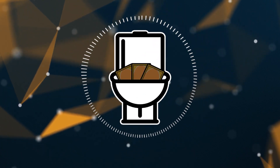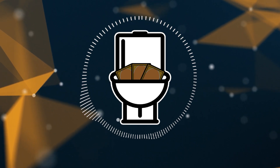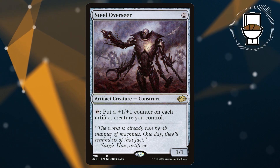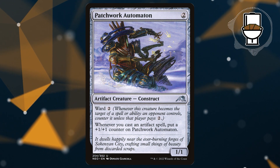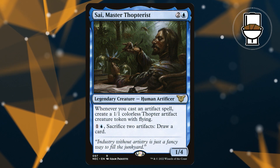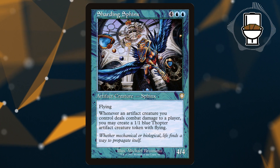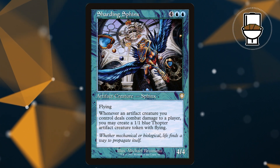If any or all of our combo pieces get removed, we will have to win through other methods — most often just attacking with creatures. We have Steel Overseer, a 2-mana 1/1 that taps to put a +1/+1 counter on each artifact creature we control. Patchwork Automaton, a 2-mana 1/1 with Ward 2 that gets a +1/+1 counter whenever we cast an artifact spell. Sai, Master Thopterist will give us a massive army of 1/1 fliers to swing in with. And Sharding Sphinx, a flying 4/4 for 6 that gives us a 1/1 blue Thopter token whenever an artifact creature we control deals combat damage to a player.